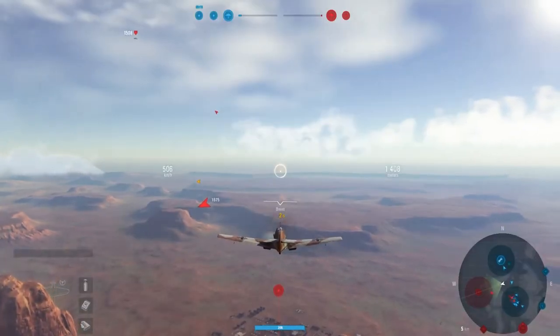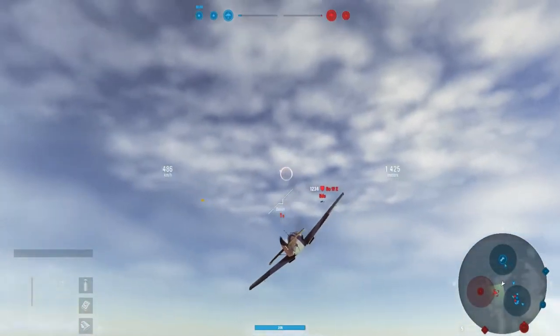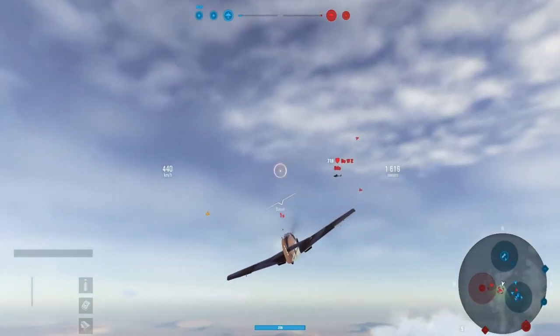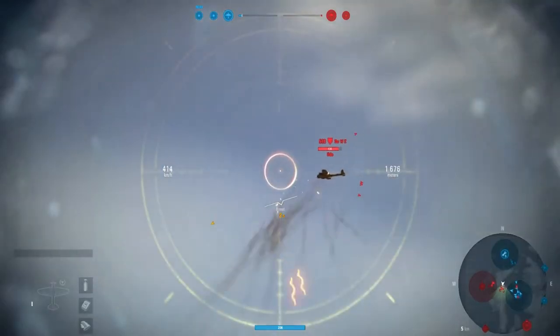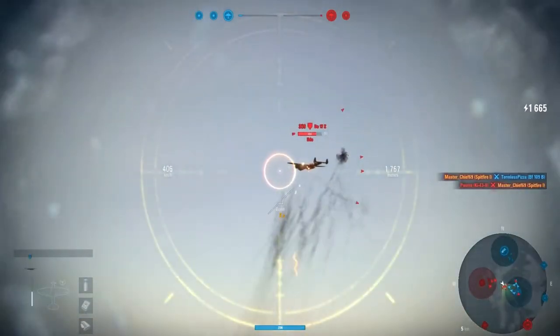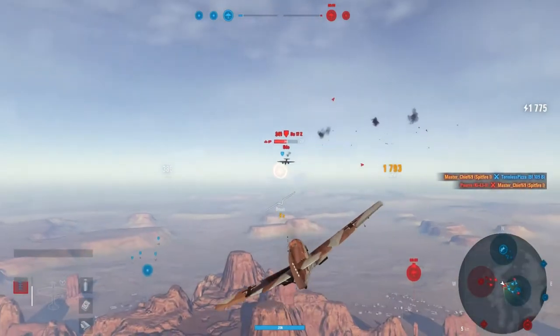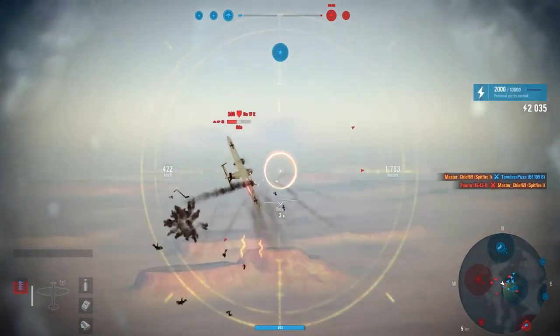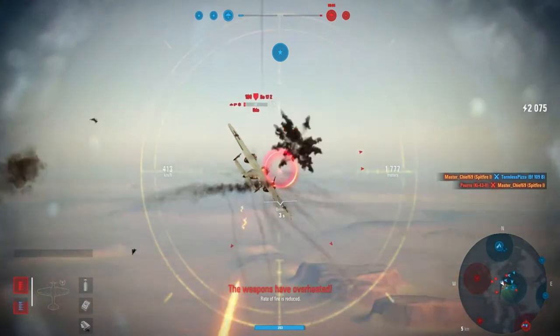Cad's looking around here, picks up his first bomber of the day, the DO-17Z. He doesn't have much chance against the BF-109. Picks up the DO-17, and yeah — two 20s and two 13s — there's not enough HP in the world for Cad in the BF-109.